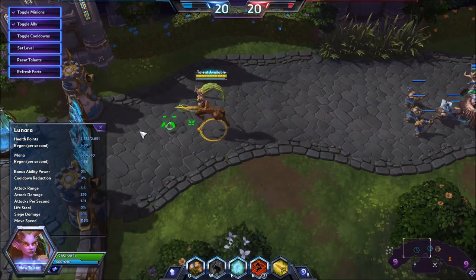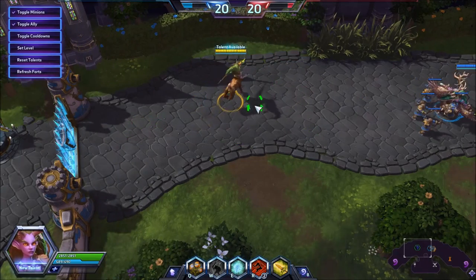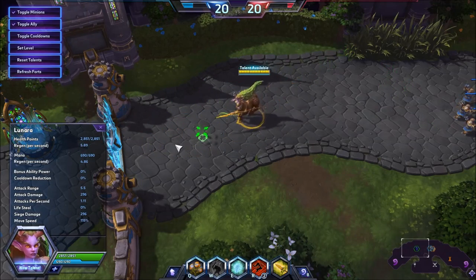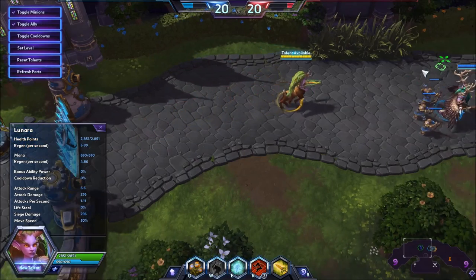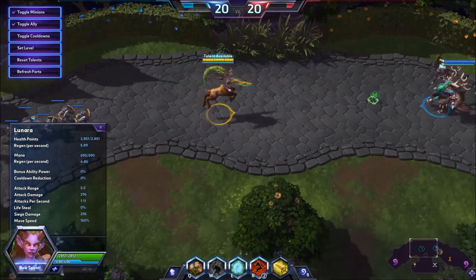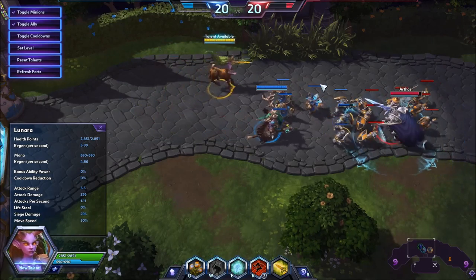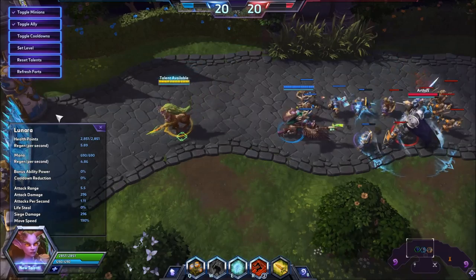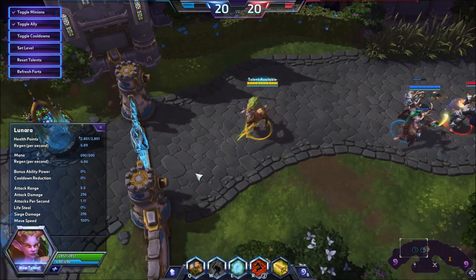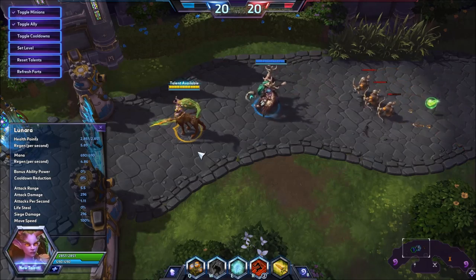An interesting thing about Lunara — particularly looking at Tyrande and others who have zonal skillshots — is that because of her movement speed she's going to be moving incredibly slowly at some point in her cycle. If you can predict that, which you can after you've seen her running for one or two strides, you can land your skillshot for when she's slow or position it for when she's slow. It's so difficult to avoid a skillshot if it lands on you as you're moving at 50% movement speed. Try to predict that and land it in those spots.